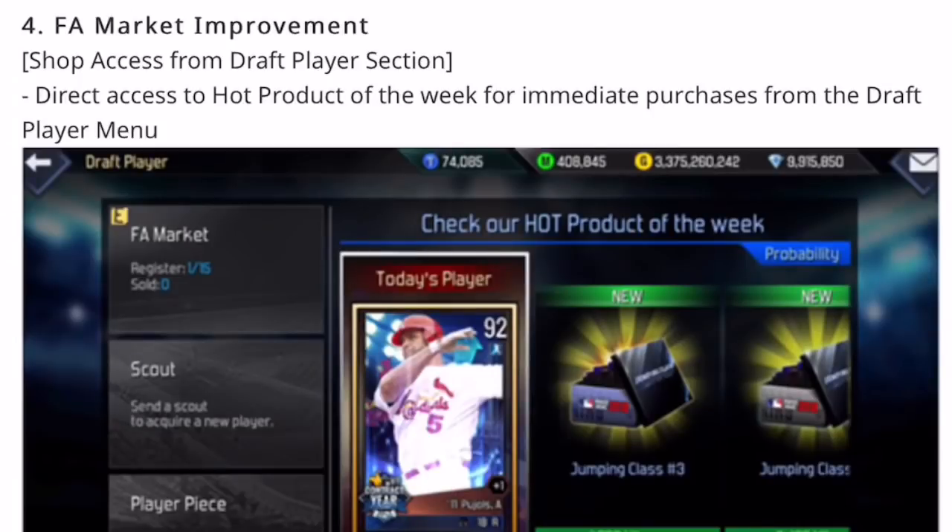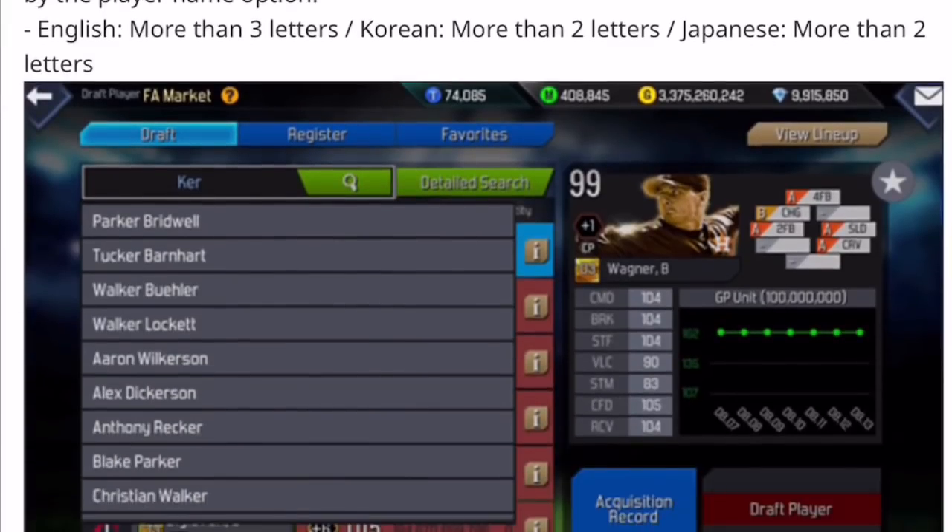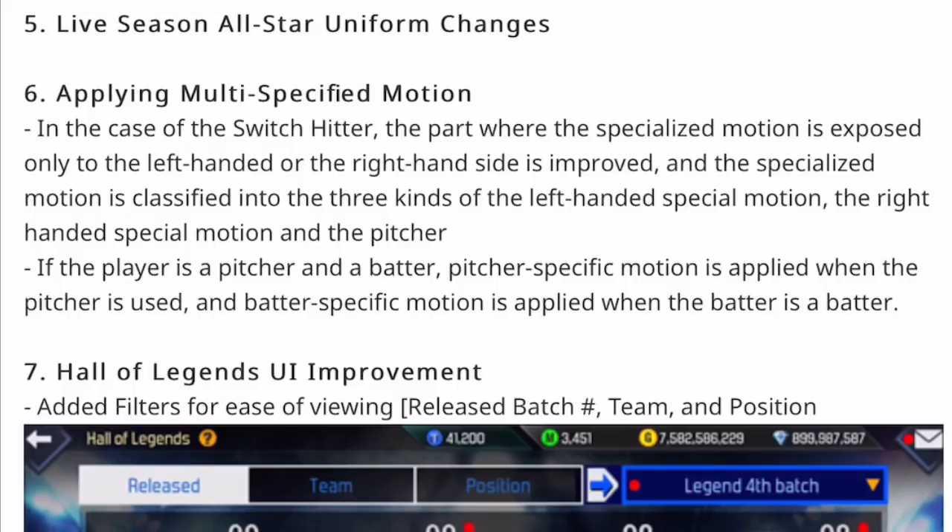They say FA market improvement, but they're going to have hot products — that's not the free agent market at all. It will be nice though; they'll have auto-complete where once you start typing a name you'll be able to pick the specific player, especially for guys with apostrophes or special characters in their name. Also, Live Season all-star uniform changes — they should be bringing the 2018 all-star home run derby warm-up jerseys to the all-star game.